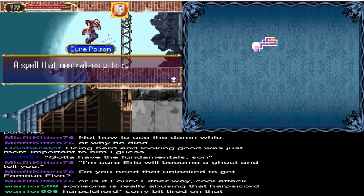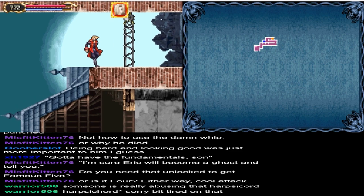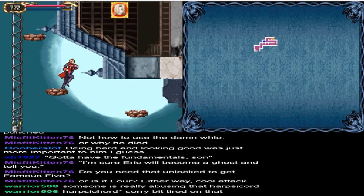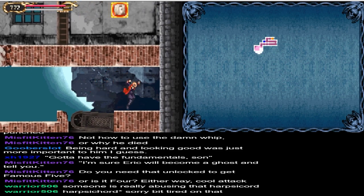Cure Poison — a spell that neutralizes poison. Really could have used that a long time ago. Greatest Five is the name of it. And that's coming later, it'll be a little bit.